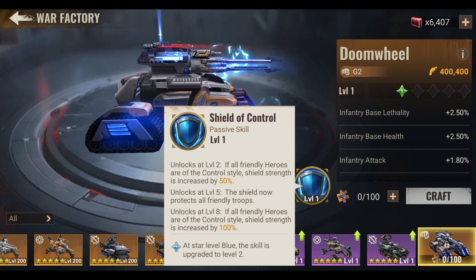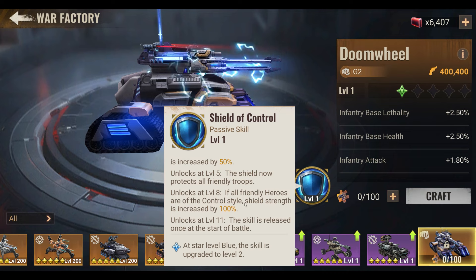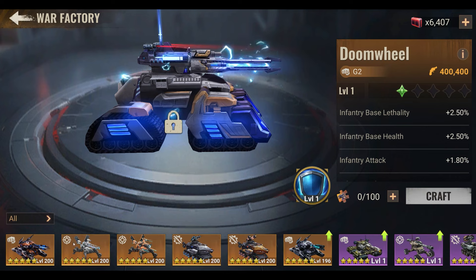At level 2, if all friendly heroes are controlled style, the shield strength is increased by 50%. At level 8, the shield increases by 100% again if it's controlled — I'm not sure if that's a total of 150% or just 100% total. At level 11, the skill is released once at the start of battle and then after every five rounds.